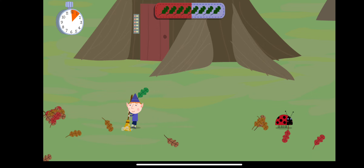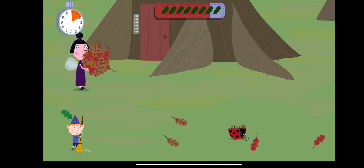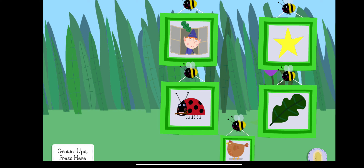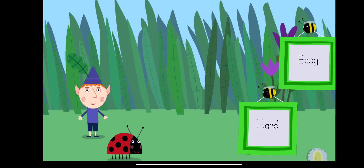Oh no, Gaston, you're nearly there. Nanny Pelub has brought back more leaves from the little castle. Touch the picture of the game you want to play. Sweeping leaves. Touch a difficulty level: hard.